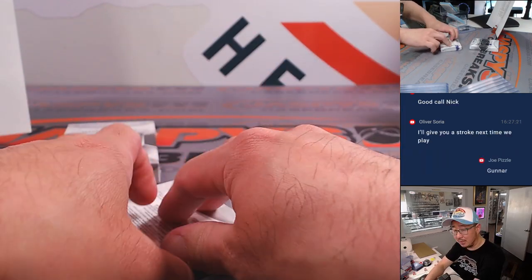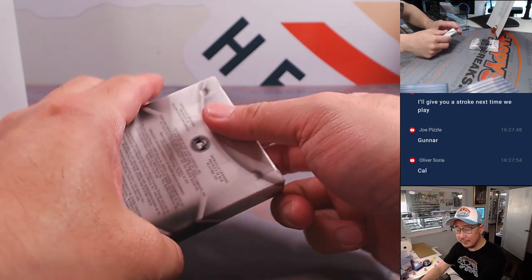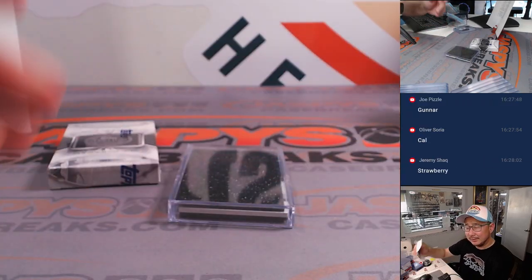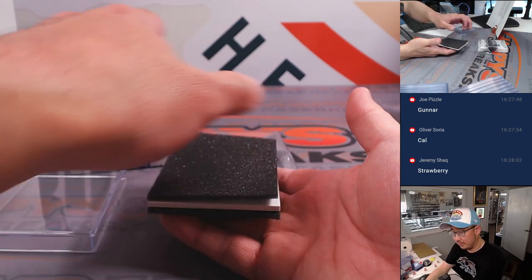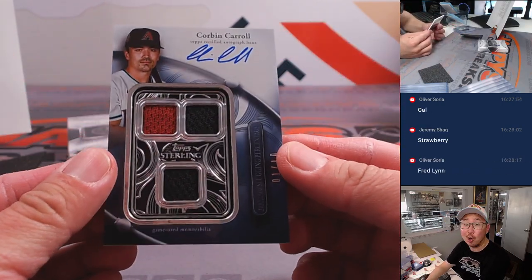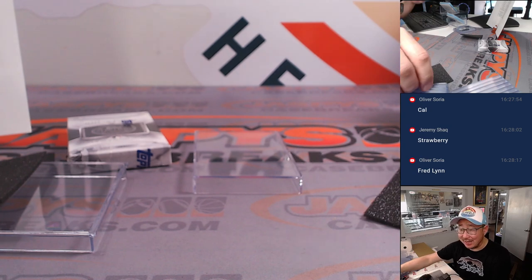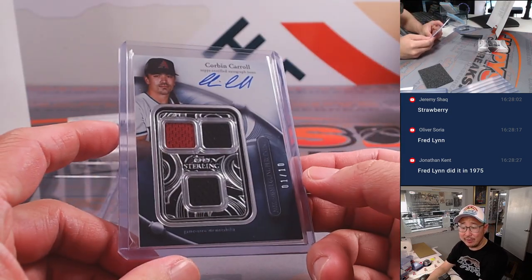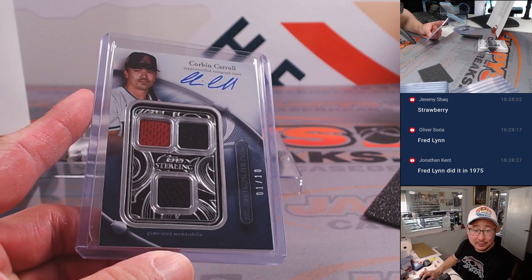We'll go Rookie of the Year Award winners first. Who are you going to guess, Sorcerer? Ichiro — that's a good guess. Gunnar Henderson, Joe Pizzle — I believe he won MVP and Rookie of the Year the same year. Is he the only guy to ever do that? I might be totally lying. All right, we got a triple relic autograph — it's Corbin Carroll, one out of ten. Jason called it but didn't say it on air. Jonathan in chat says Fred Lynn got Rookie of the Year and MVP in the 70s — 1975, Red Sox. Corbin Carroll, nice — Ben with the Diamondbacks.